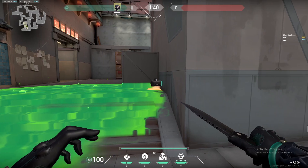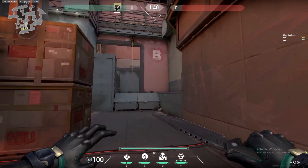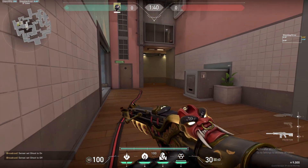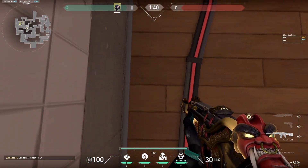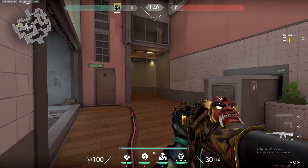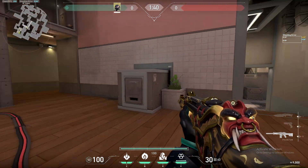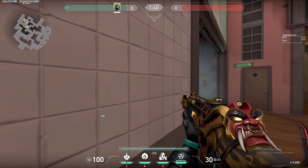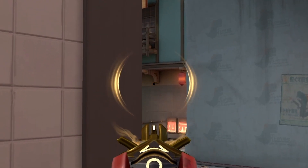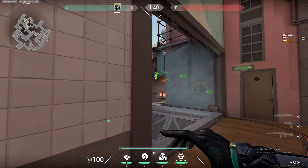Now let's do one from heaven. Look down so that you're standing on this little ribbon that holds the wires together. You don't have to be too accurate with these. Move slightly out or right until you can see this post on the wall, then shoot your molly. It will bounce off the wall and land default.